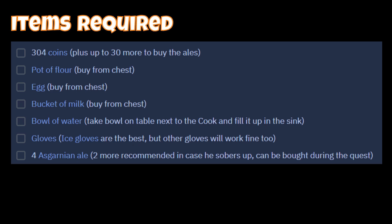Items Required: 304 coins, plus up to 30 more to buy the ales. Pot of Flour — buy from chest. Egg — buy from chest. Bucket of Milk — buy from chest. Bowl of Water — take a bowl from the table next to the cook and fill it up in the sink. Gloves — ice gloves are the best, but other gloves will work fine too. For Ascarnian Ale, buy three — two more recommended in case he sobers up — can be bought during the quest.